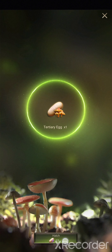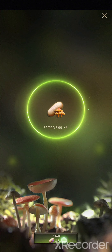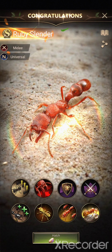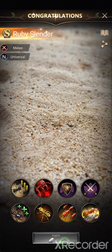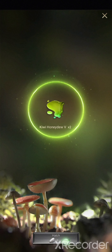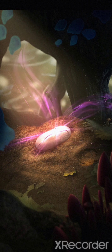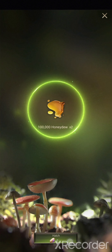Let's see what we get from 16 eggs. It converts to a tertiary egg — Spore, Spore, Spore, tertiary egg. This is the one guaranteed: Ruby Slender. Interesting. Last one — nope. And that's it.